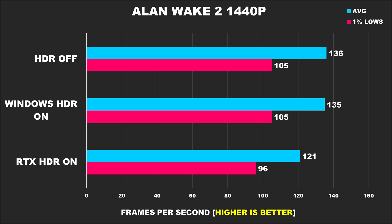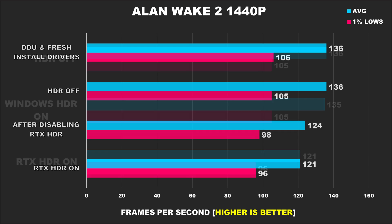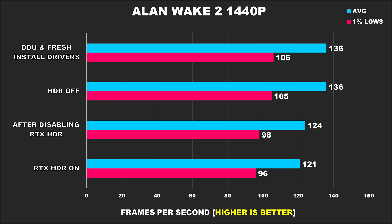The story goes much deeper than that. After I had finished my testing, I decided to disable RTX HDR, and when I went back into the game, I noticed that I was still getting lower FPS. I was confused because everything was disabled — HDR for my monitor was also disabled — but I was still getting lower performance, as if I still had Nvidia's RTX HDR enabled. I double-checked the settings in the Nvidia app and confirmed it was disabled. I had absolutely no idea what was going on, and eventually, after some troubleshooting, I decided to completely DDU my drivers — or use Display Driver Uninstaller — and then do a fresh reinstall of the drivers.